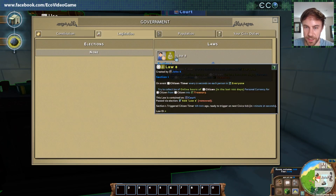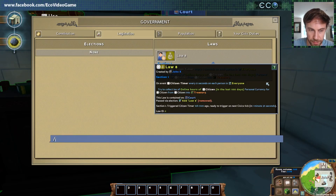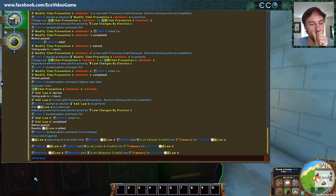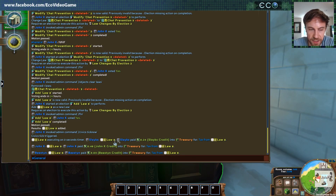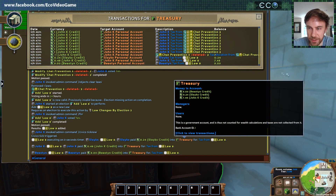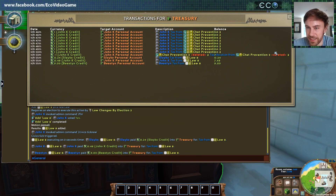Now we should see that law happening whenever the ticks happen. If you look at the law, the next civics tick is in one minute and 25 seconds — you can see when this next is going to happen. But we can force that by doing 'tick now'. And there you see it's notifying us: law 8 executing on timer. It has taxed three people — Slakes, me, and Anna — based on how many hours they played: 0.24, 0.48, 9.03. These all went into the treasury, and you can see all these allocations: Slakes from Lot 8, John from Lot 8, Easton from Lot 8. We ended up paying a bunch of money into the treasury in our own personal currencies.